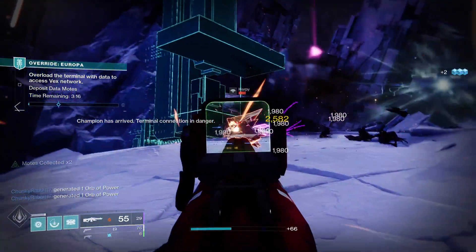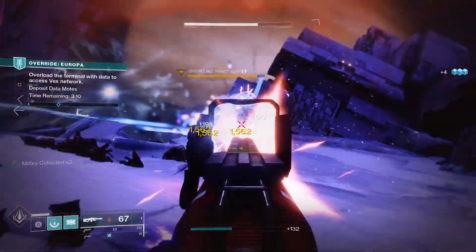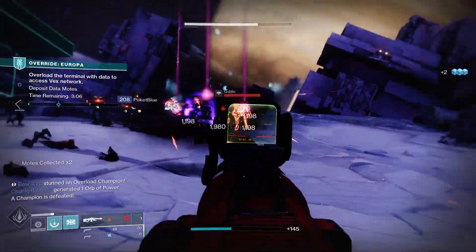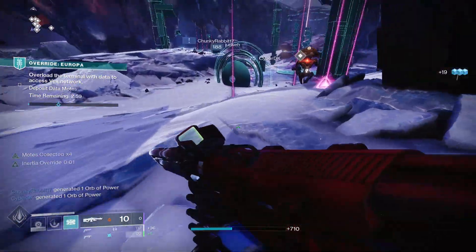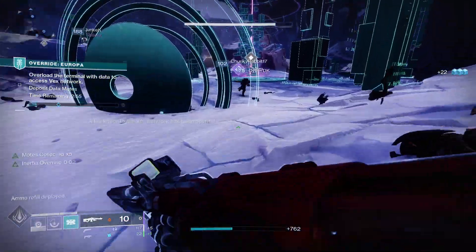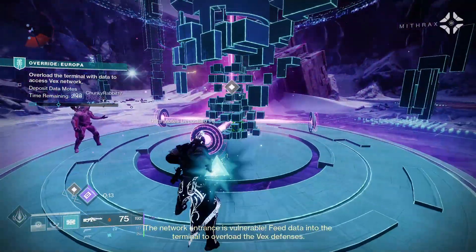For PvP, Killing Wind — where final blows grant increased mobility, range, and handling for a short duration — and Dynamic Sway Reduction for increased accuracy and stability when holding down the trigger are great perks to look out for. For PvE, Zen Moment and Demolitionist are good options. The most popular roll at the moment has Zen Moment and Wellspring, with Wellspring generating ability energy on kills.